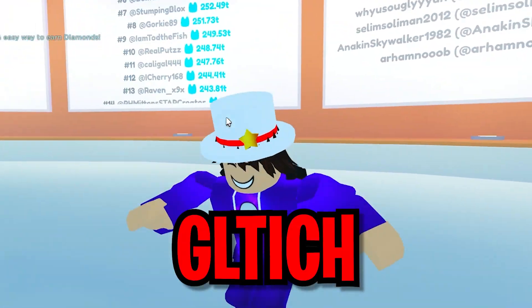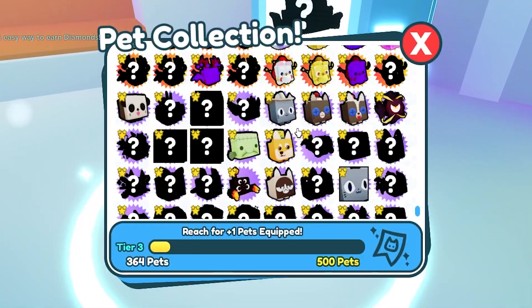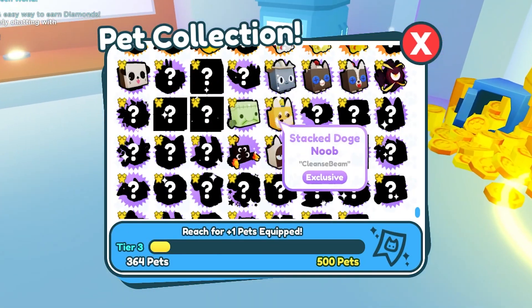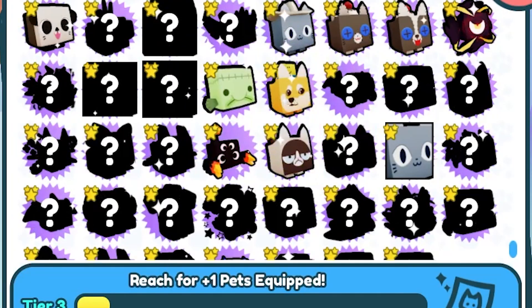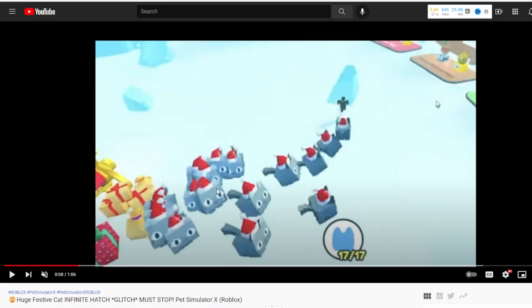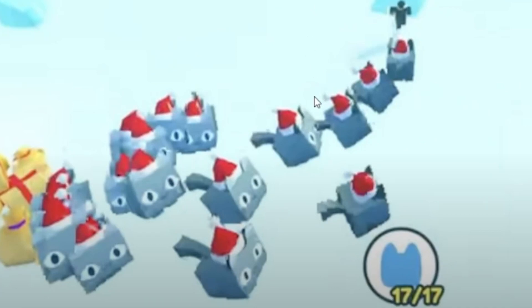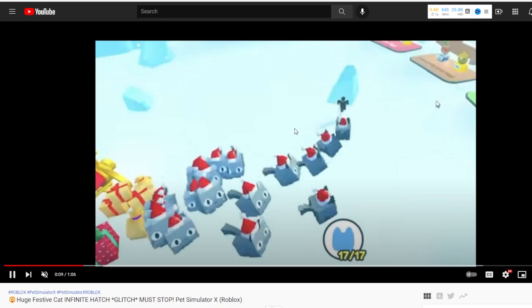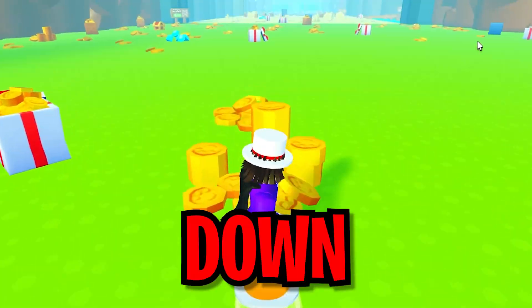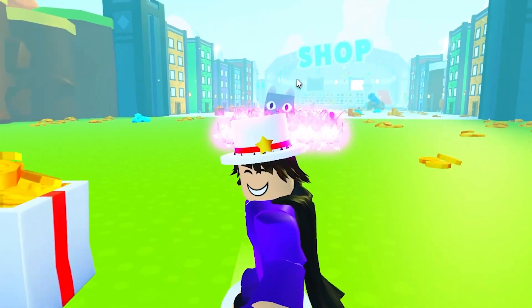There's a huge festive cat glitch inside Pet Simulator X and you can actually get the pet. There are currently 121 huge festive cats, and people are actually going ahead and glitching these in right now, because there were only 49 a few hours ago. This guy literally glitched so many huge festive cats, which is insane, and this is happening live right now, which means the value of the huge festive cat is going to go way down because people are actually duping it — they're duplicating these pets.